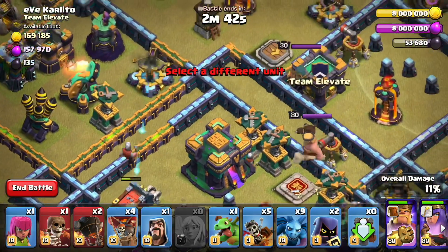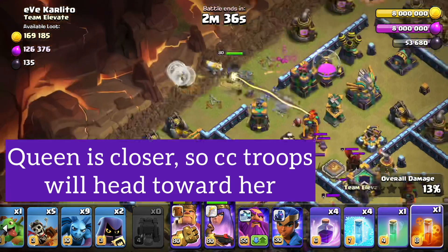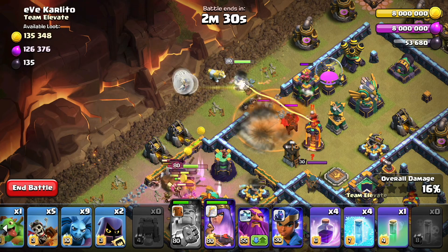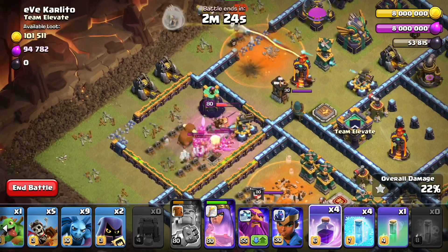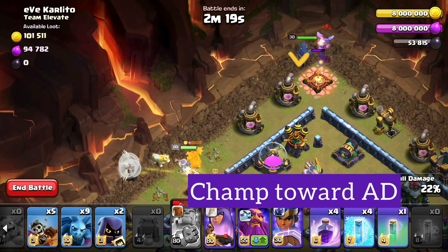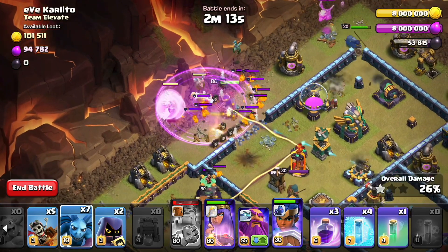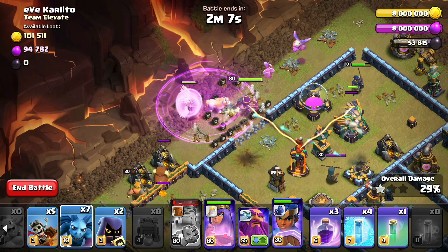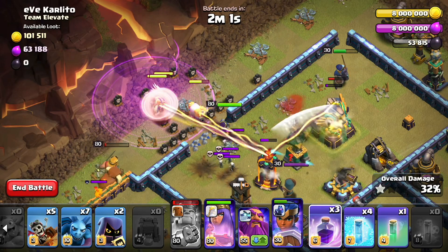The wall wrecker is looking fine on its journey toward the town hall. The barbarian king looks like he's got things covered. I chose to use the poison spell here to keep the queen from going down to the headhunters, and then I'm going to use a couple of minions on the back side once that lava hound goes down to help distract the lava pups. We'll send a baby dragon up here and the royal champion, then rage the archer queen and throw a couple of minions in there to help distract. I'm going to save one rage spell for the archer queen to help take out that royal champion if necessary.